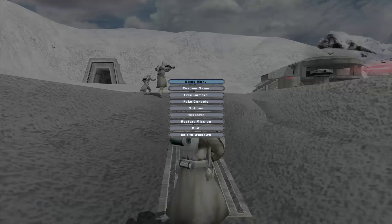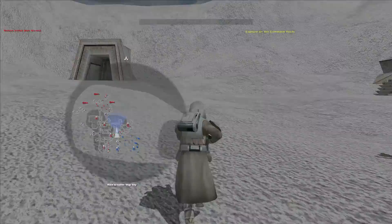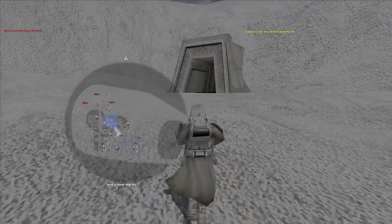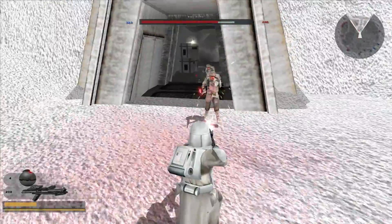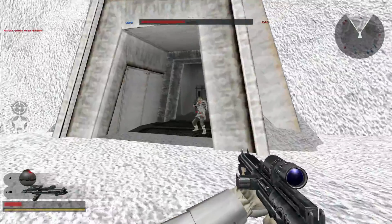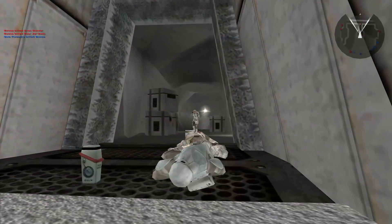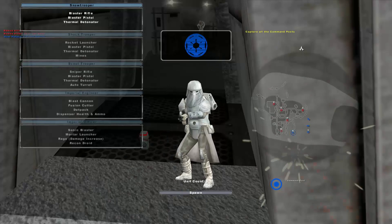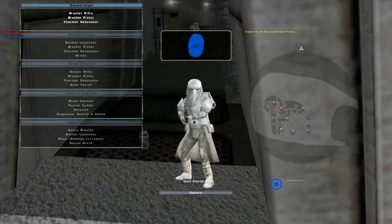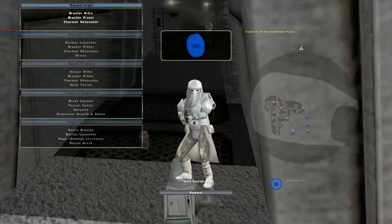You can definitely see that the rebel base itself is actually way more complex than the vanilla one, mostly because that is what this map revolves around. The vanilla map has three main bases: a main base here, a small one, a main base that connects to the hangar, and then the hangar itself which is the big one.